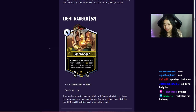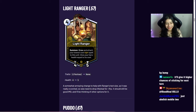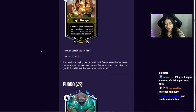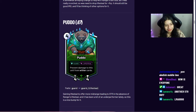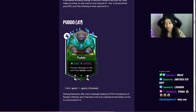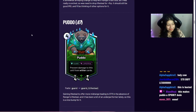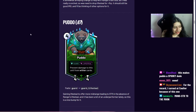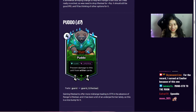Puto picked up what Light Ranger lost — Puto gained lifesteal when Light Ranger lost it. That's actually really strong on Puto. For context, wither is only on about 80 cards, whereas stealth is on 129, which is impressive. Mono-strength decks are going to love this change.